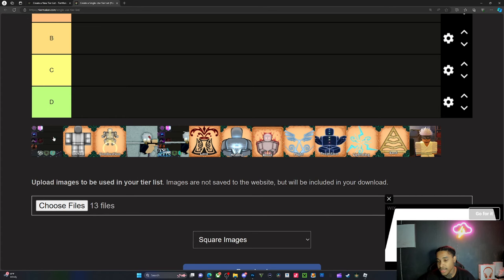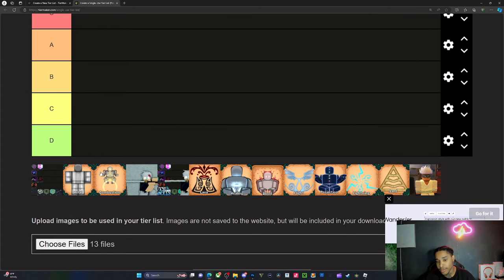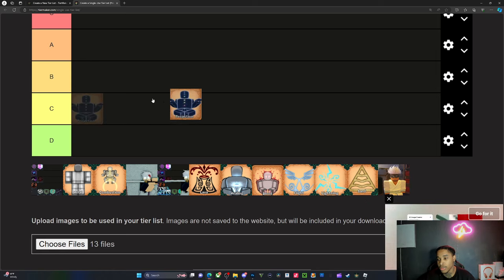Alright, we got all of them, including the character we're gonna put on the thumbnail. Out of all these subclasses, which one is the worst? Hands down, this has to go to projection.